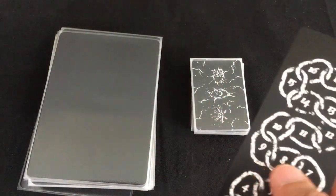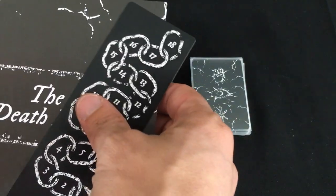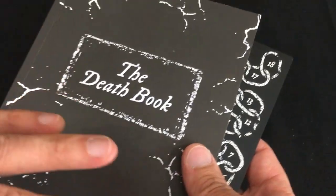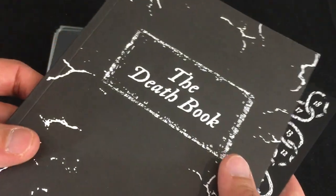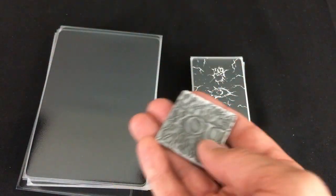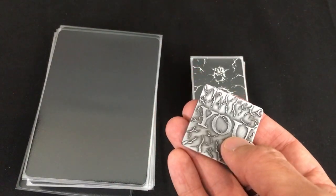There are only three things I'm using that you don't get in the base game. I'm using the life trackers from the collector's edition box — usually you just write it with paper, which works fine too. I'm using my favorite add-on ever, The Death Book, which has an entry for every way you can die in the game. Genius. And finally, just for ease of play, I'm using a little U marker that shows who's entering the door and opening each chapter card.